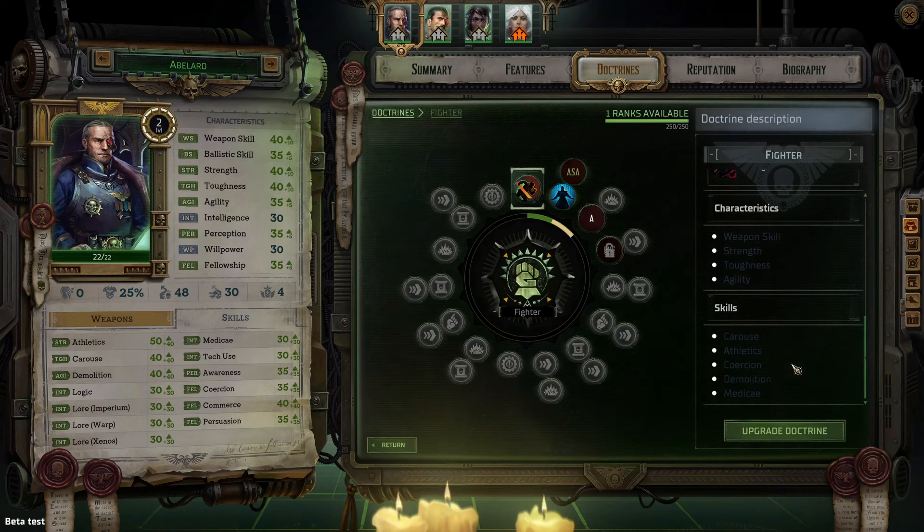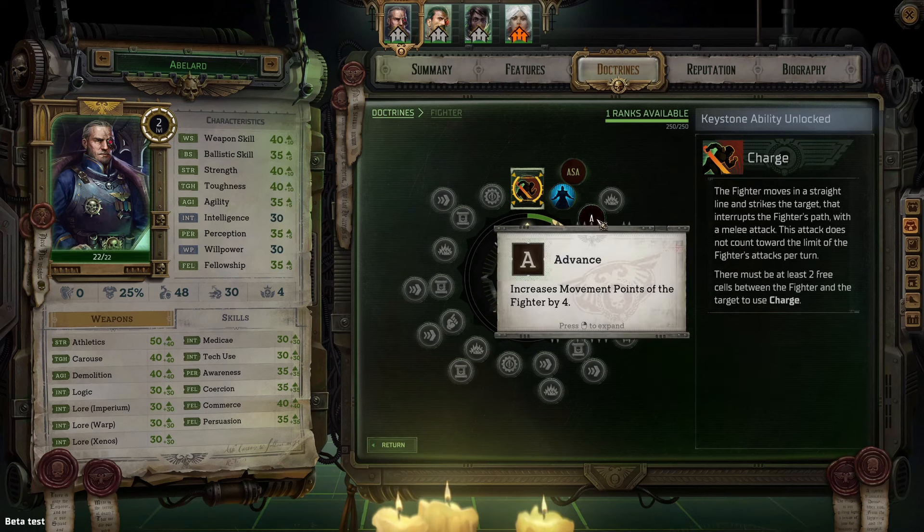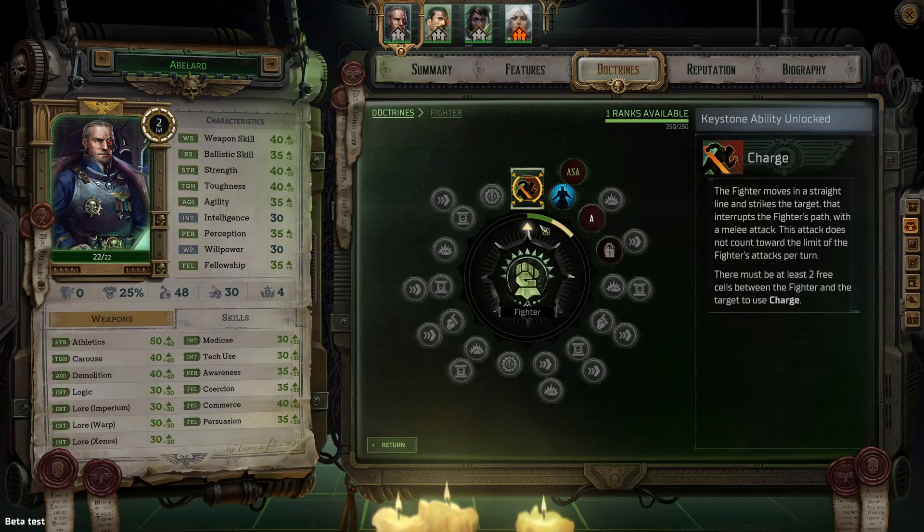Now, you can only advance characteristics and skills that are present here, or that you got from some other step of character creation, such as your origin story. As you gain levels, you progress around this wheel in a clockwise manner. At each new level, you gain whatever is shown here.